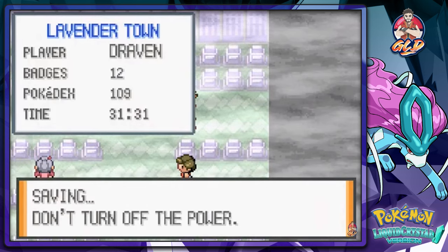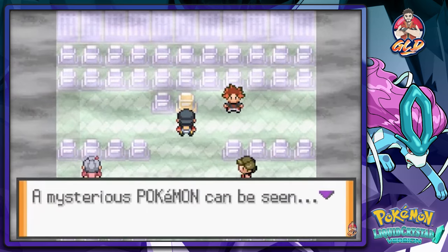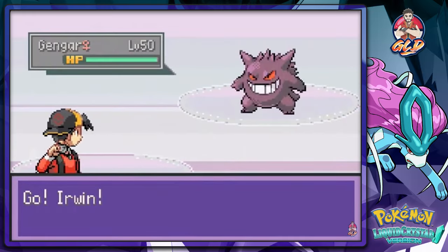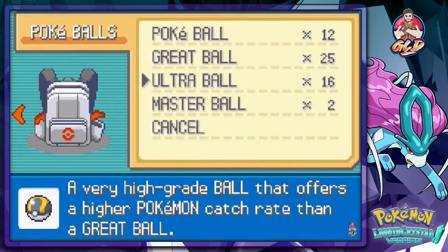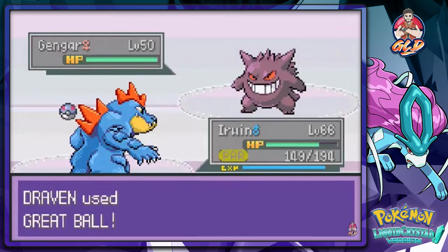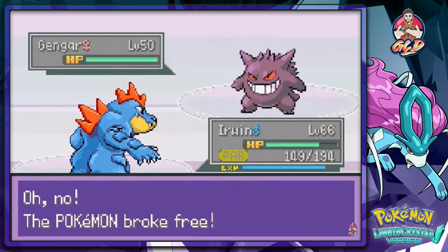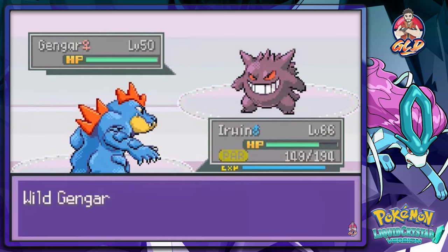I'm gonna save the game because I have a feeling this is something we haven't prepared for — though honestly, nothing in this game we've prepared for. Through the Silscope, a mysterious Pokemon can be seen — and the Pokemon attacked! I was right! It is a Gengar at level 50 — holy crap. Let's see if we can capture it. We've got Great Balls, so yeah, let's go!